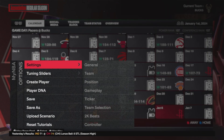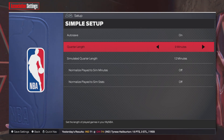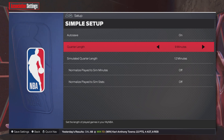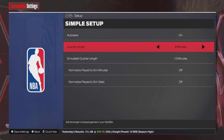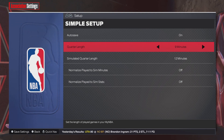Before you load into a game, go to Options and Settings. Your minutes should be on 12. Every time you do the glitch, you want to put your minutes down — start at 12 and keep going down, but you don't have to go lower than four. After you get to four minutes, play a game on four minutes, then reset and go back to 12.